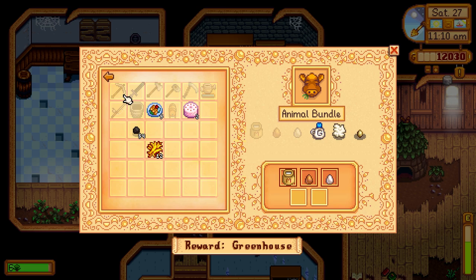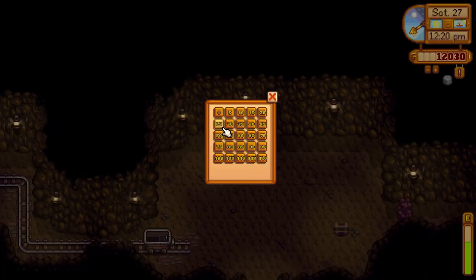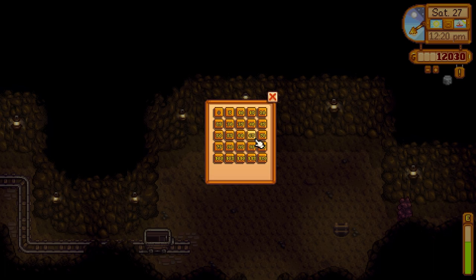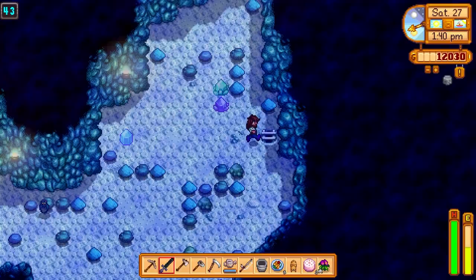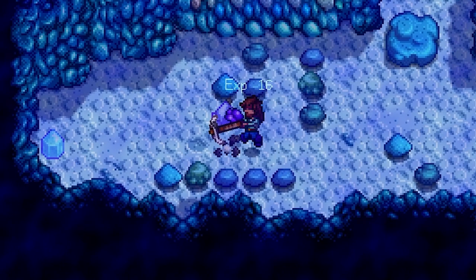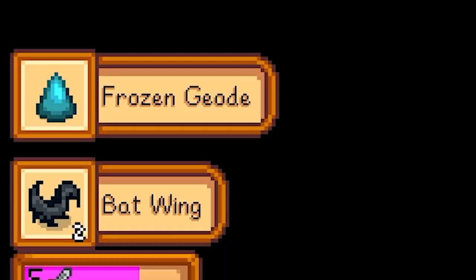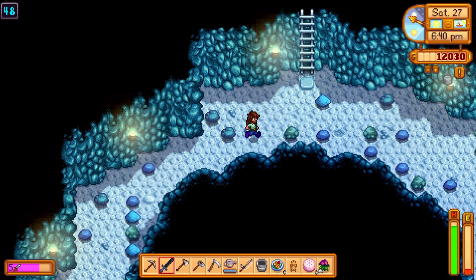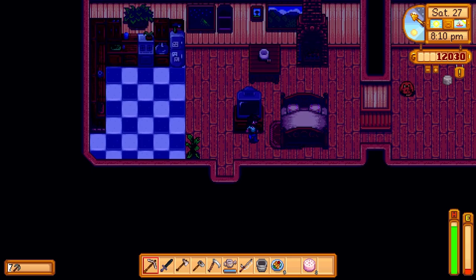We're going to spend the rest of the day up in the mines — I want to get some iron, going down to level 40. Found an aquamarine. There's a black slime with something on its head — it dropped a magnet ring, that'll come in handy. Got some frozen geodes and some amethyst. Two very boring minutes later — not too bad in the mines. We're pretty much out of energy, we got 16 pieces of iron. Not the best but still not the worst. Let's head back to the house.